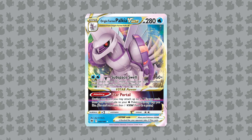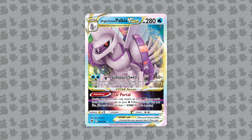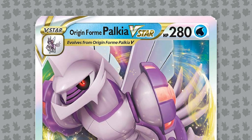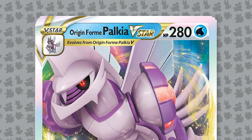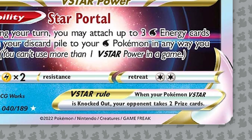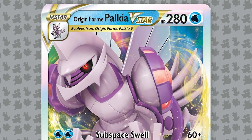Let's begin with Origin Form Palkia V-Star, which I think is the most hyped card out of the set and for good reason. It is a V-Star card and evolves from Origin Form Palkia V, which means it has the V-Star rule that says your opponent takes two prize cards when it's knocked out, and it also has a V-Star power that you can activate once per game. Palkia V-Star has 280 HP as a water type Pokemon.